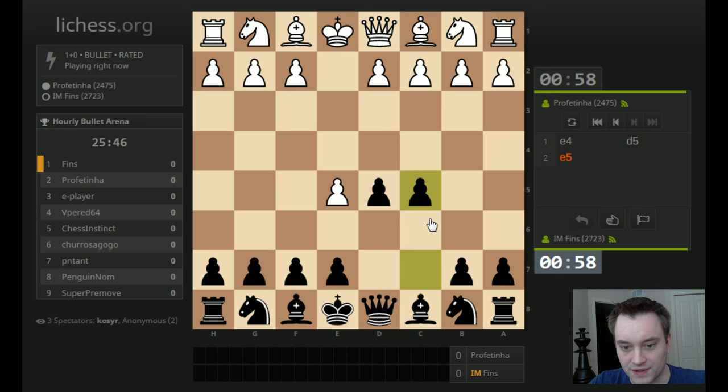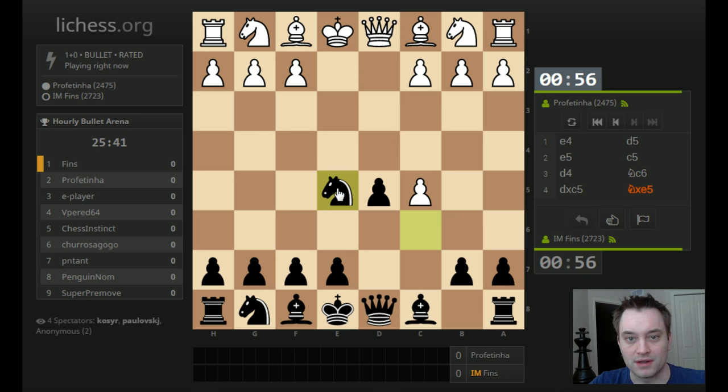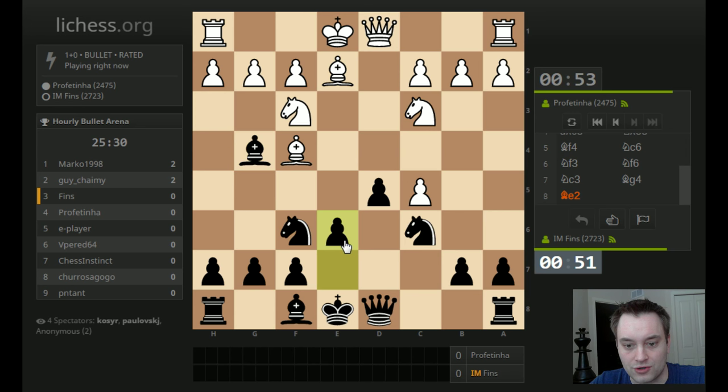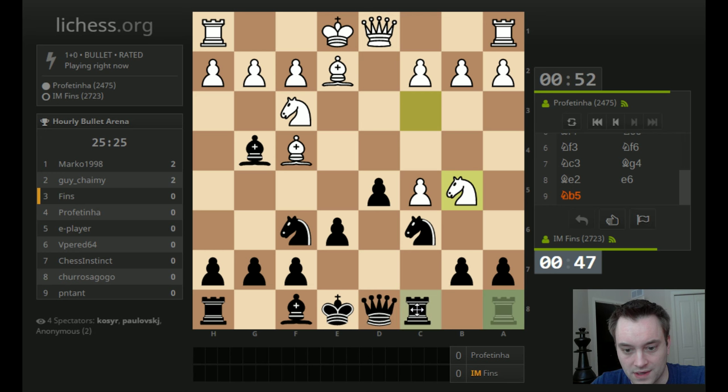So we have Profimta in the first game — never seen this player before, but they're declining the Scandi and pushing past with E5. Generally not advised, but you do see this once in a while. So I think this pawn on C5 could be weak, and I'm going to try to corral it.